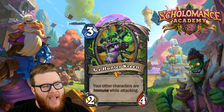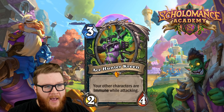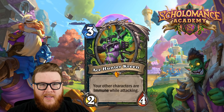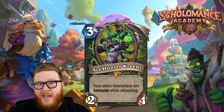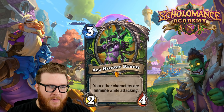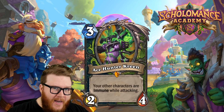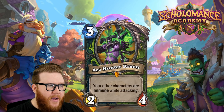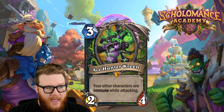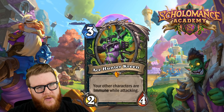It's like having a Blur where you don't take any damage at all — they could wipe an entire board thanks to Ace Hunter Kreen. Basically you're able to summon a minion that would otherwise have died or restore health that would otherwise have been taken, for just three mana. If you have a King Crush that needs to trade into an eight-eight taunt, this is kind of like three mana summon a King Crush because your King Crush would have survived.